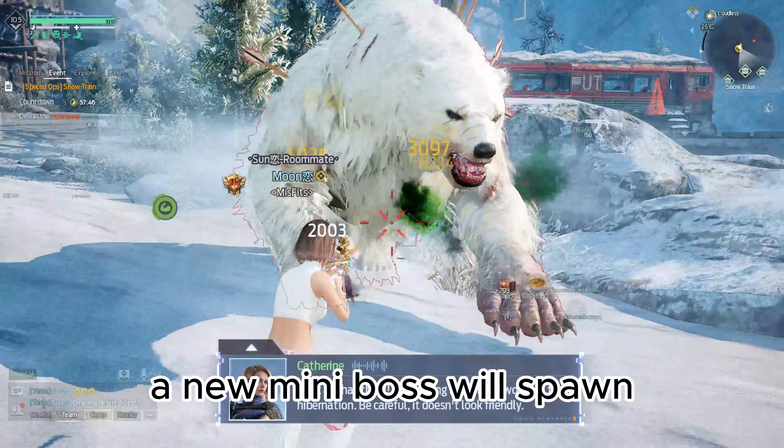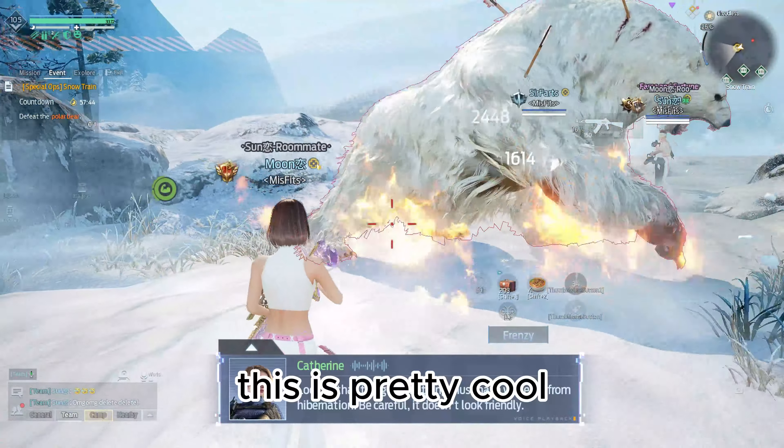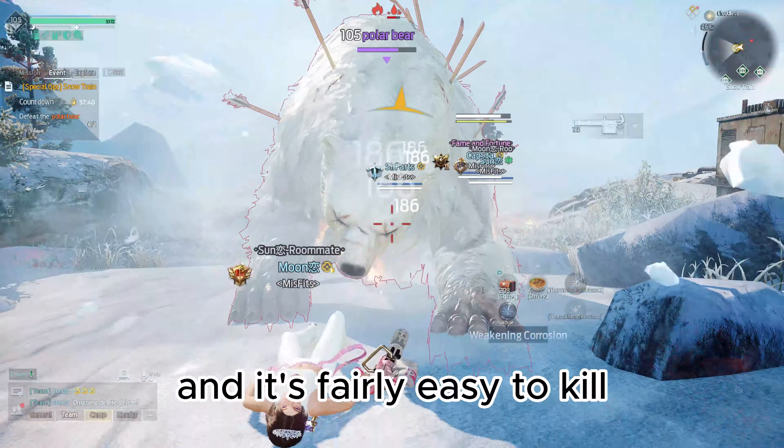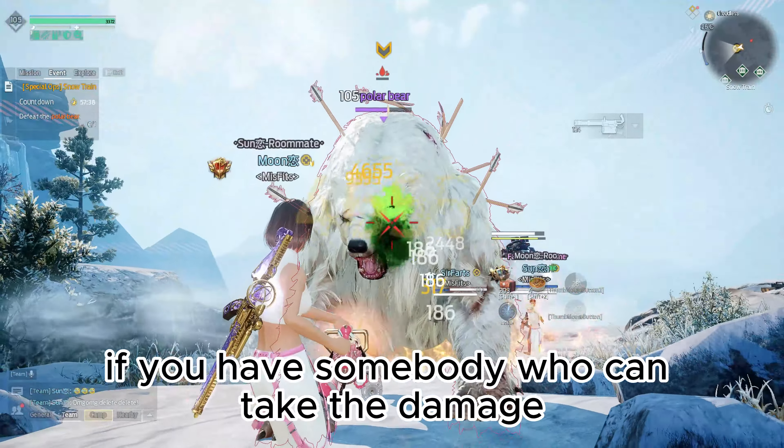Once you've done that, a new mini-boss will spawn, and it's actually a polar bear. This is pretty cool — I think it's my favorite mini-boss in the game now, and it's fairly easy to kill if you have somebody who can take the damage.